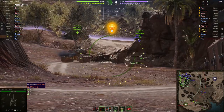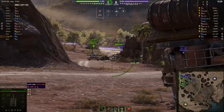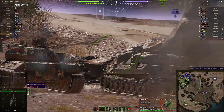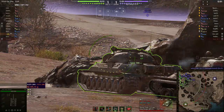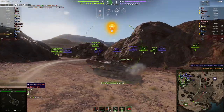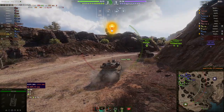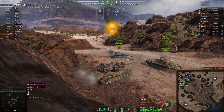What you want the enemy to do is poke. If they're not poking, there's not a whole lot you can do apart from poking yourself or going around the back and coming over the hill. At some point they'll get tempted to come out — and there you go. Puts in a nice shot on that 277, who just poked a little bit too far. Took two hits of damage and Fury was the second one to arrive, which took him out.